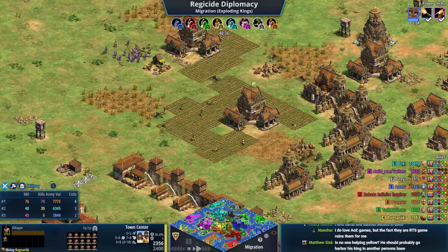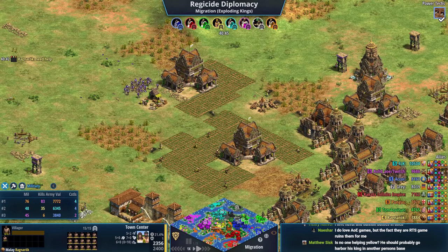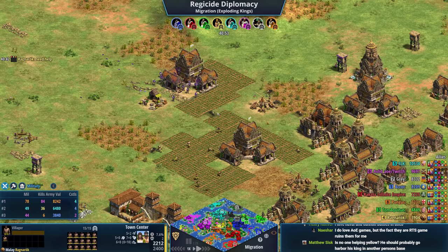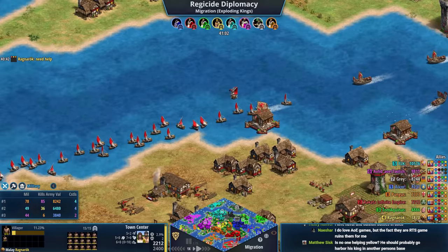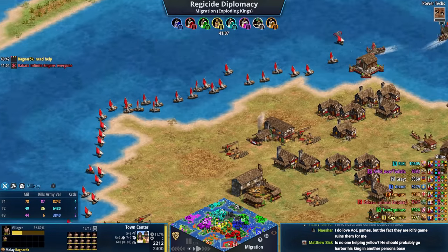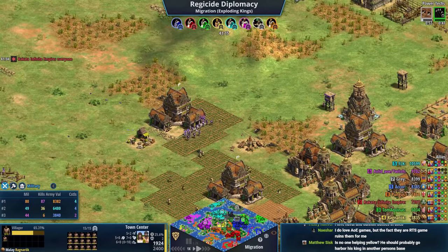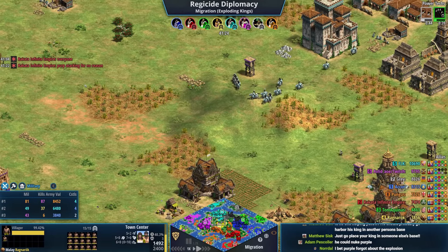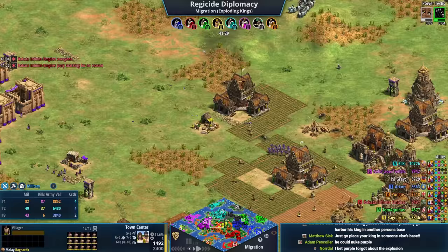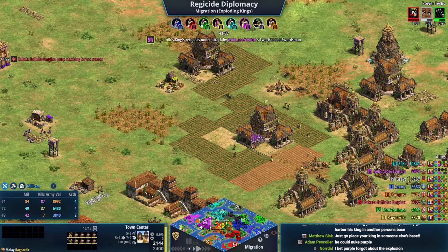When yellow's king dies near someone in the middle there will be an explosion which could affect that player. Yellow says 'need help' but only to orange and red. Red has the resources but just doesn't seem to care — I think he's just focused on trade. Red does now send a message to everyone: 'purple attacking for no reason.' Purple's probably thinking 'this is a war game, what do you mean no reason?'